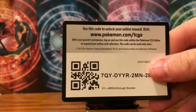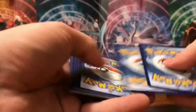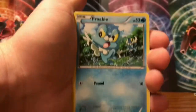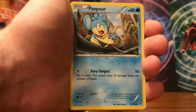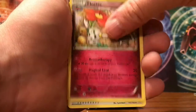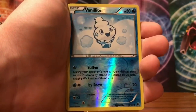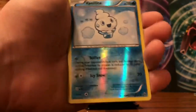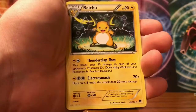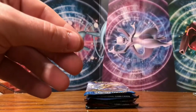Opening the Breakpoint pack now. We have a Froakie, Panpour, Cyndaquil, Stoutland, Doduo, Flabébé, Escape Rope, Plop reverse of a Vanillite — just an uncommon — and the rare goes to Raichu non-holographic. So zero for one in that first pack.